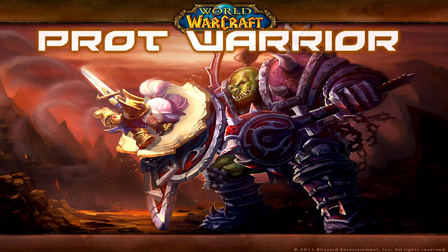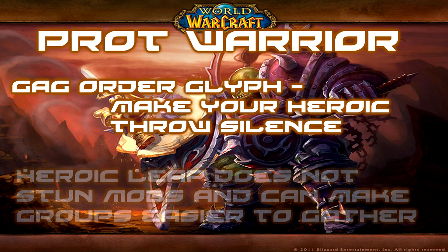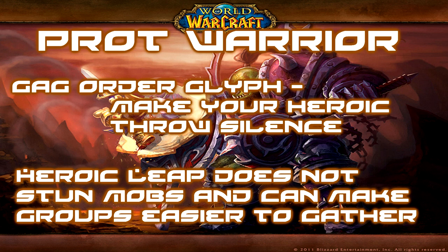Finally, Protection Warriors — the king of tanks. You absolutely need the Gag Order glyph while tanking in Mists of Pandaria five-mans. You need Heroic Throw to silence casters, otherwise your pulls are going to be sloppy, people take extra damage, people need to drink more — it's a mess. The low cooldown on Heroic Throw makes it much easier. Also remember: Charge immobilizes — you don't want to immobilize casters during your pull as they'll run past you. The Heroic Throw plus Heroic Leap combination is the best approach: Heroic Throw the outlying caster for the silence and aggro, Heroic Leap into the rest of the mobs, then get your Shockwave down for a nice, tidy death ball.